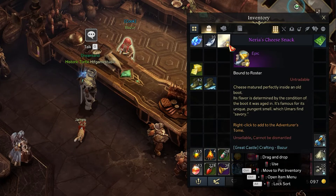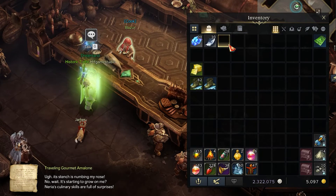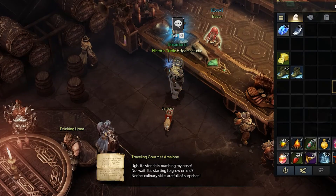Once you have it, you only need to open your inventory and use it in order to complete the adventure objective you came for.